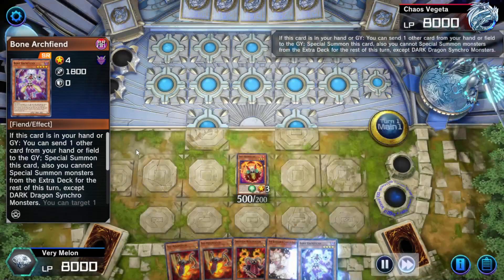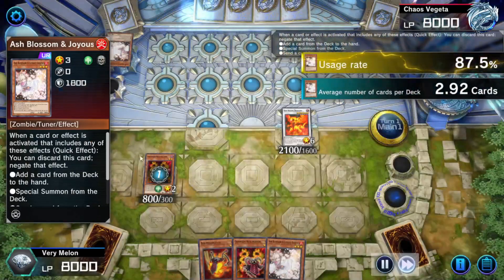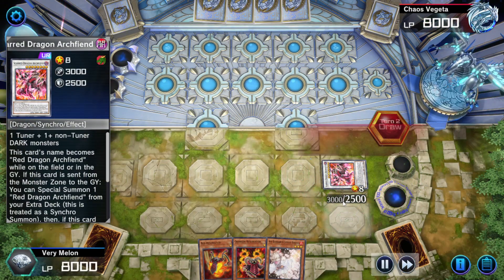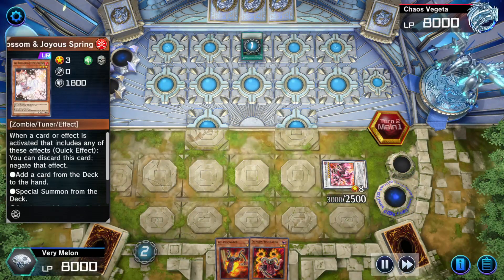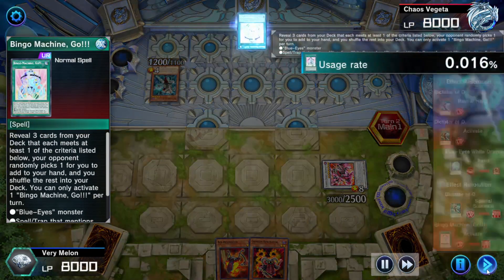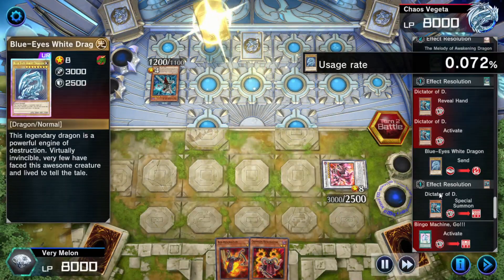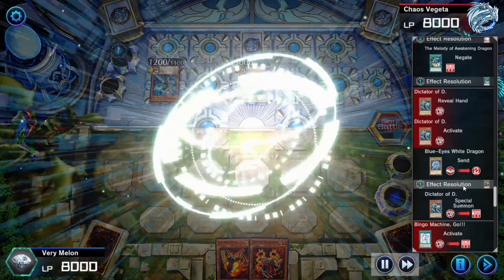We fast-forward past the usual combo line because I got Ash'd. Melody of the Awakening Dragon — they discard my cards, I get to use Ash back at them. Then they get to pull off Dictator of D, Bingo Machines, get True Light. They have Blue-Eyes Jet set up. They get the classic Blue-Eyes White Dragon card. I lose Scar Red Archfiend, but they get Blue-Eyes Dragon Jet and I can just defend myself by using Red Dragon Archfiend.